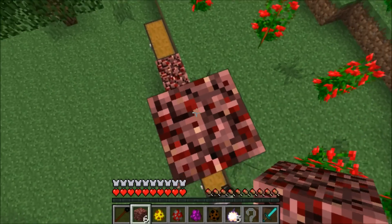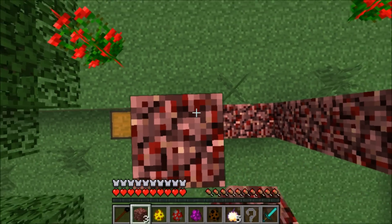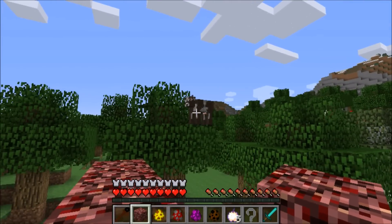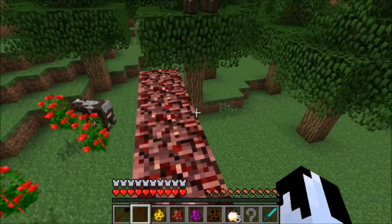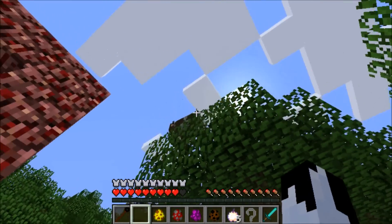Let's go ahead and make this portal frame. When you're making it you want to build it just like a regular Nether frame. You can even take the shortcut and not add the corner blocks. What's that cow doing over there? How did he get up there? He must be like a spider cow or something. But anyway, you don't have to add the corner blocks — you can take the shortcut.